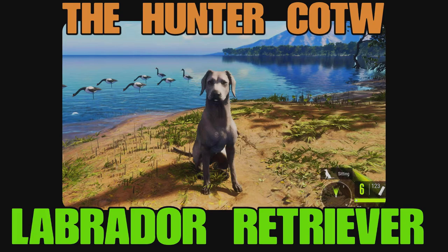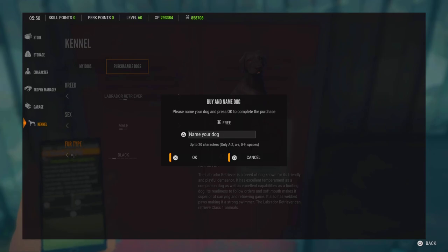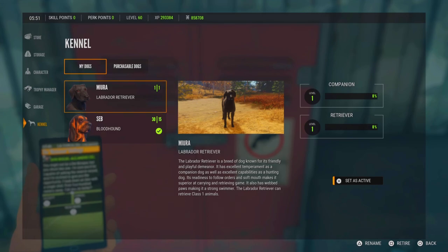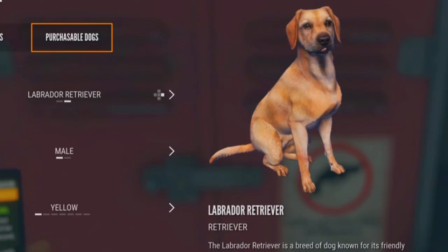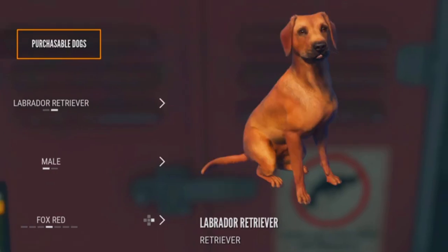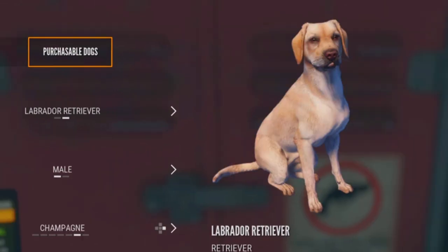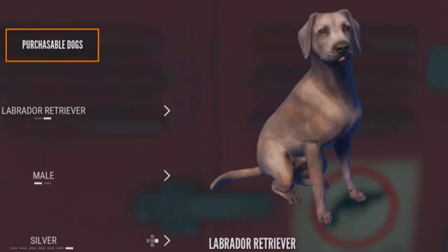This is going to be a long video because I'm going to talk about all aspects of the new DLC Labrador Retriever dog. It comes in six colors - I bought a male black retriever. The first one is free, the second costs 45,000 in-game currency. Colors include yellow, black, fox red, charcoal, silver, and champagne. I switched from black because I couldn't see the dog properly - the morphology was too dark.